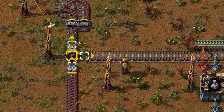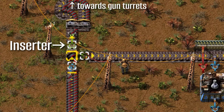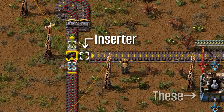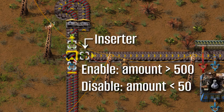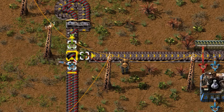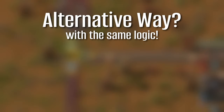Moving on, here's another example working with a chest which acts as a typical buffer storage. The stack inserter on top sends items towards my gun turrets, defending me from impending doom that lurks on the other side of the walls. The other stack inserter sends red ammo towards assemblers that make military signs. The problem is it should only turn on when the stored amount inside the chest goes over 500 items, and it should stop again when there are fewer than 50 items left. I could certainly just go with the same 3-combinator latch setup again, but what if I told you there's another way to achieve the same logic with just 2 combinators?